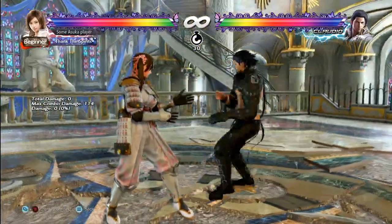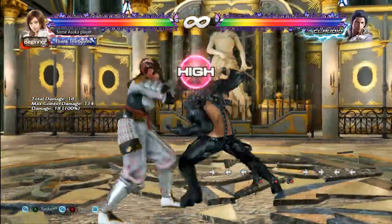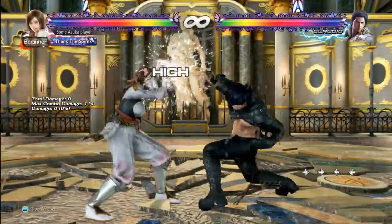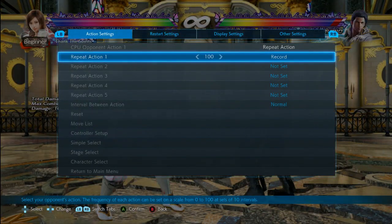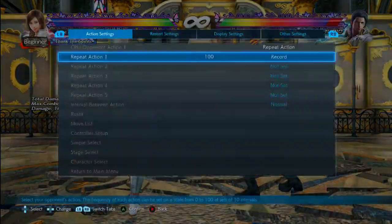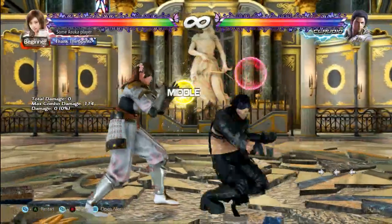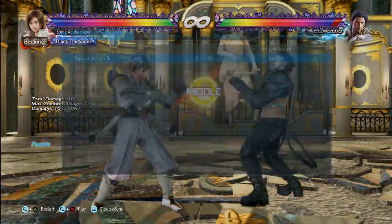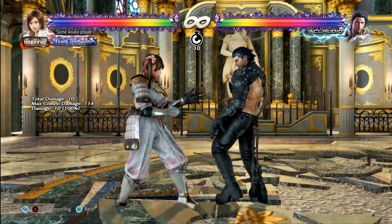So going over some quick stuff: 2,1 — I had wrong notes here, this is actually safe now in season one. 2,1,2 should be a punishable thing though. You just have to punish that when you can — make him do it, challenge him a bit on block. If he's just doing 2,1, challenge him on block and make him do the follow-up so you can punish it.